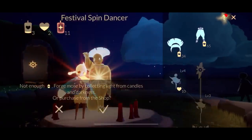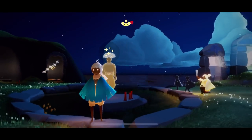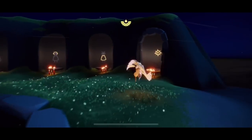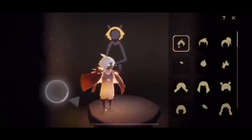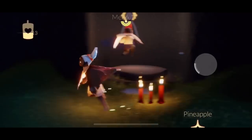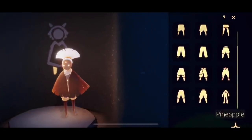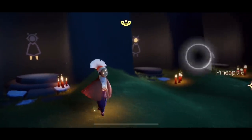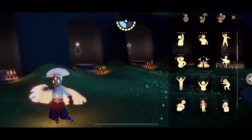Now we're gonna head to my main account where I have all this unlocked and we'll get a closer look at what it all looks like. He has a hairstyle which is this one right here — kind of looks like a little paintbrush. And a pair of pants — I'm pretty sure it is that one. Yeah, these are the pants: very very cute, big chonky purple legs and purple boots.